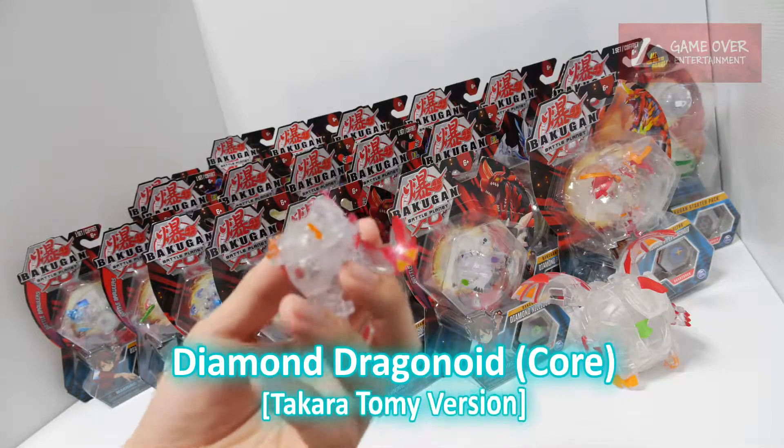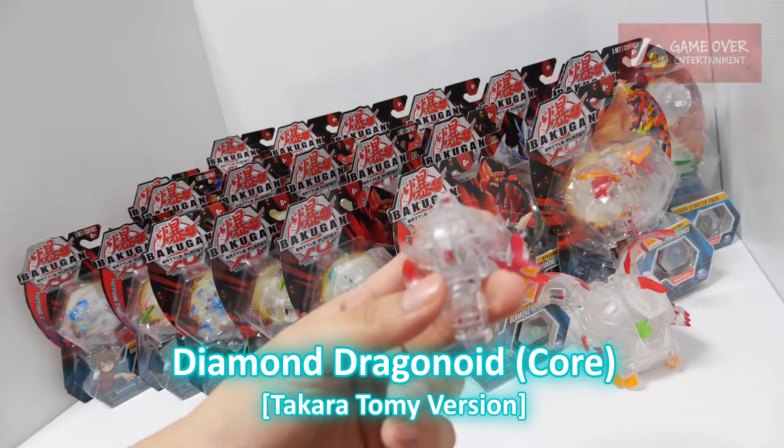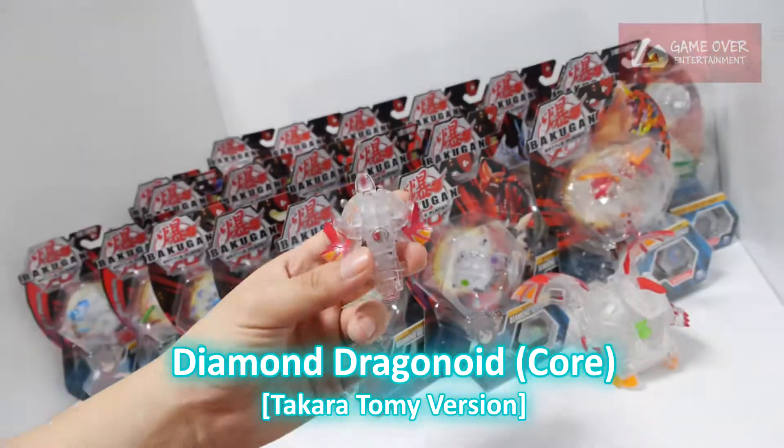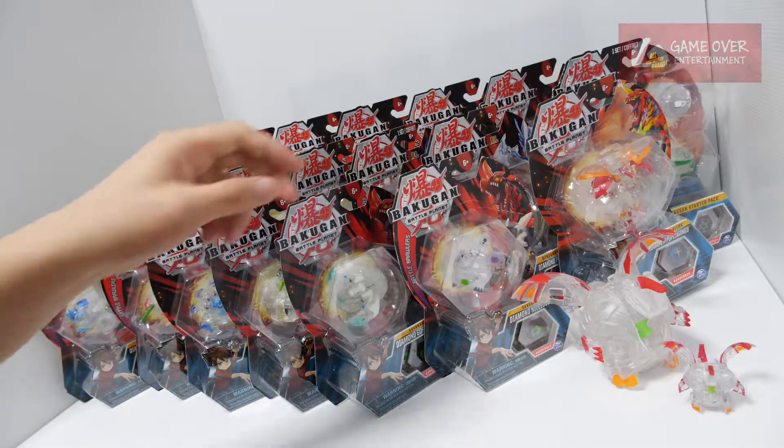This Dragonoid is from the Japanese version so I've already opened it. You can tell that there's an MG at the bottom. So I think let's start with the cores.